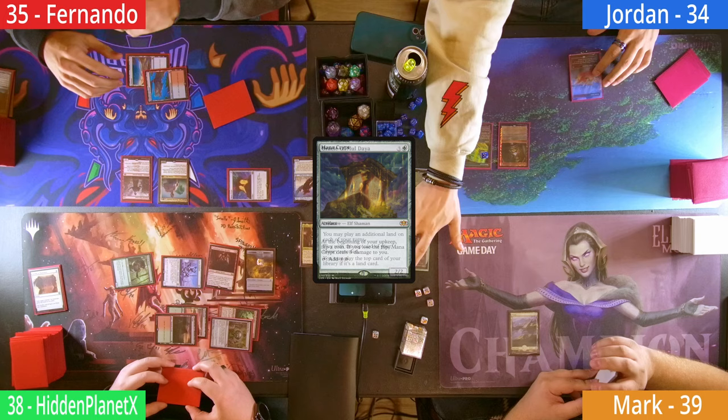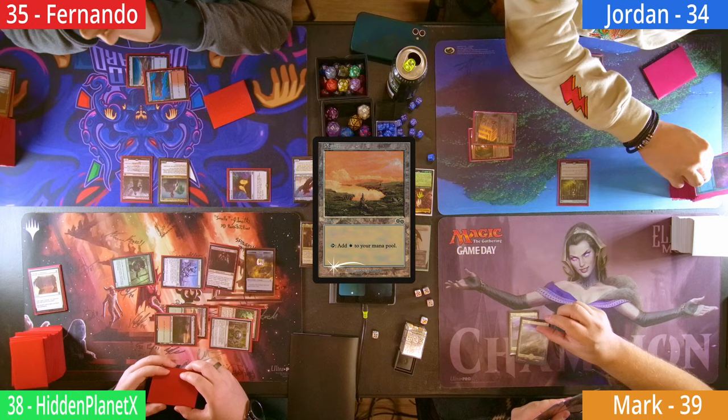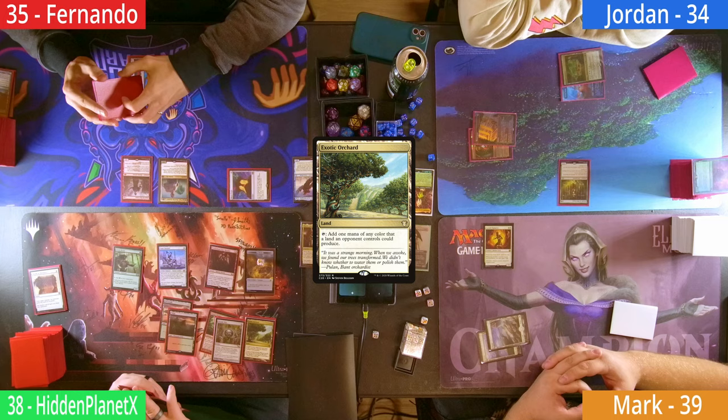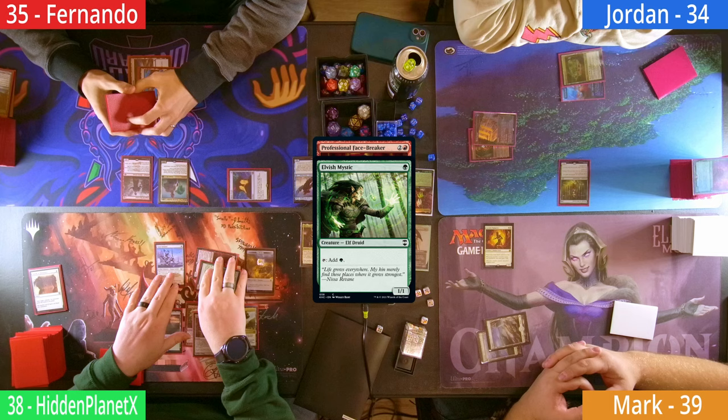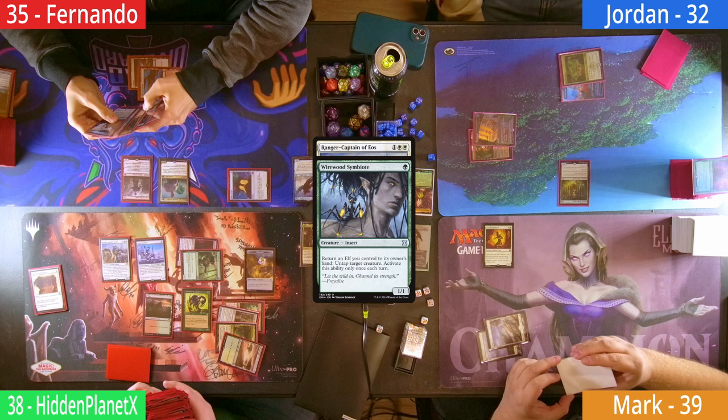Jordan takes three from his Crypt and for four mana casts an Oracle of Mul Daya, who reveals a land on top. Jordan plays it as land for turn. Mark has another Plains and casts an Orim's Chant-style Champion. Hidden plays an Exotic Orchard and moves to combat, sending the Facebreaker at Jordan and his Elf at Mark. No blocks, and Hidden gains another two Treasures. On his second main, he casts a Ranger-Captain of Eos, who resolves and tutors out a Wirewood Symbiote, though he leaves it in hand as he passes.